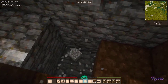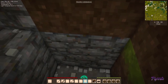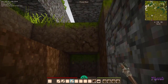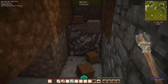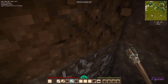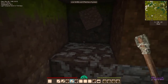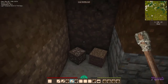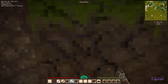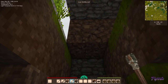It doesn't look like we've got another floor down here. We do have some bony soil though. We're gonna grab that because that will become useful very soon. When we have a pick we'll come back and dig all of this cobblestone out and perhaps find another vessel or some other goodies here. Let's see if we can find another ruin.